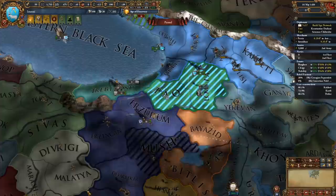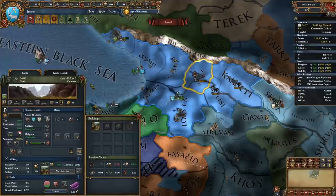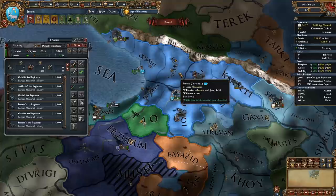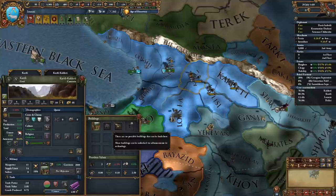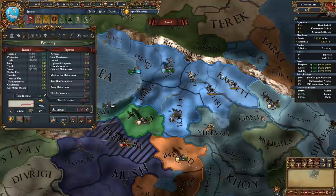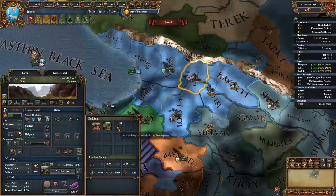Now we need to core it up. After we core this province, first of all I need to make sure that my admin is a little bit higher, because we're going to be moving our capital. That stability we took really kind of messed up our game plan, so we're going to have to wait a little bit longer. We're going to build a building in this province and move our capital here because it already has a fort. After we build a building, we're also going to be reducing our dev by one, so that makes our cap on buildings two instead of three, which puts us at the cap for buildings. I think you might know where this is going from here.